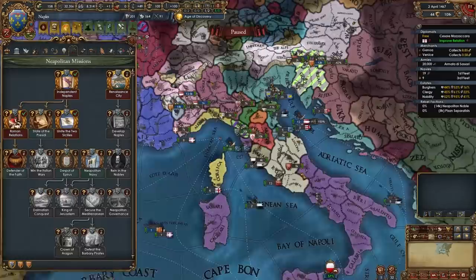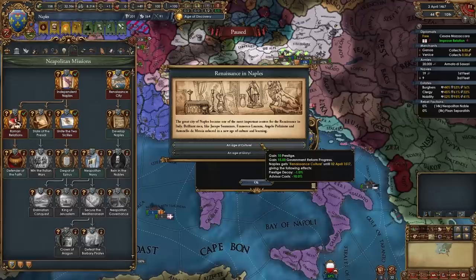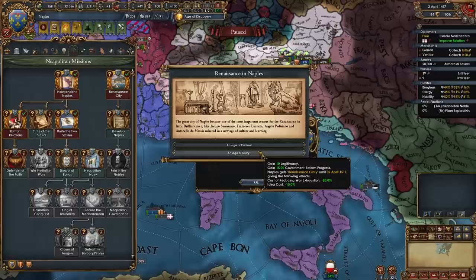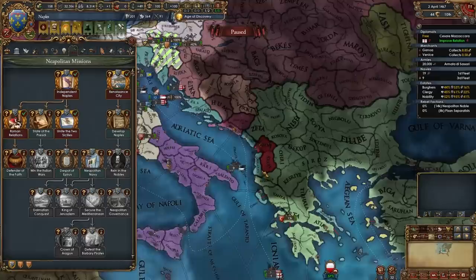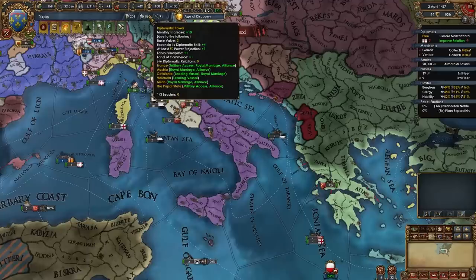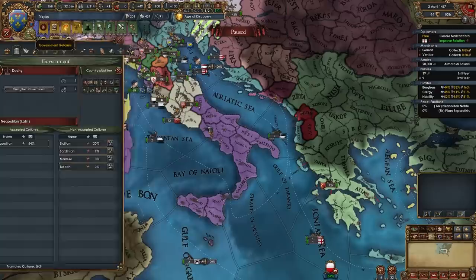In my case I'll declare on Luca since Austria is going to help out. Once you do get the renaissance and build five churches, you will be able to take the mission 'Renaissance City' where this event happens. You can choose the Age of Culture for prestige, reform progress, minus 1% prestige decay, and minus 10% advisor cost for 50 years — or the Age of Glory for legitimacy, reform progress, minus 20% cost of reducing war exhaustion, and an idea discount. I recommend going for the Age of Glory specifically for the idea cost discount.